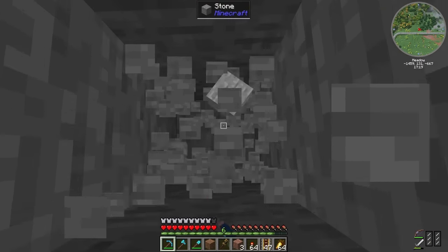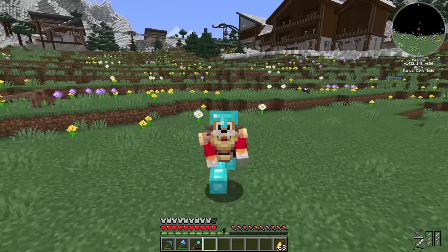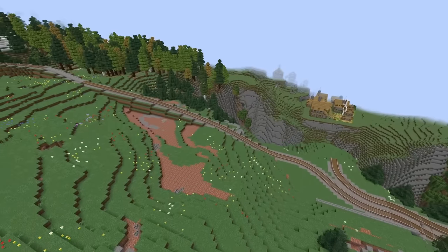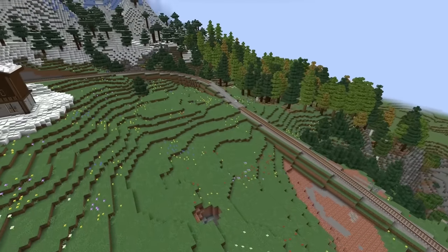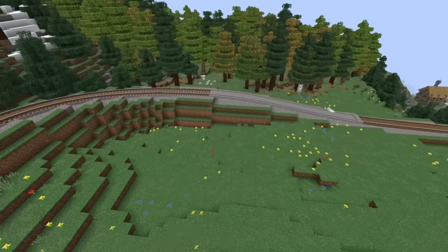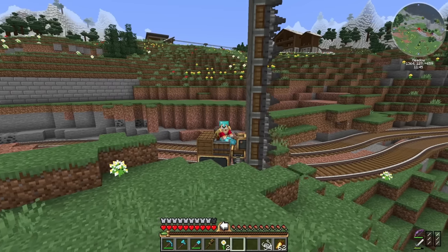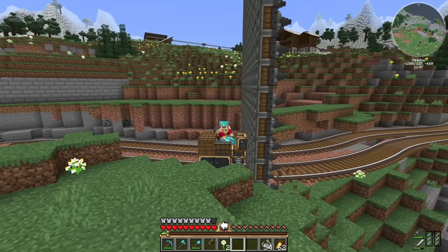As usual I started by doing some work off camera. My rail system sucks and as I mentioned before I wanted to fix it, starting with getting that hideous slope part off the mountain and creating a flat route around the mountain using a giant block destroying machine which I aptly named the Destroyer.